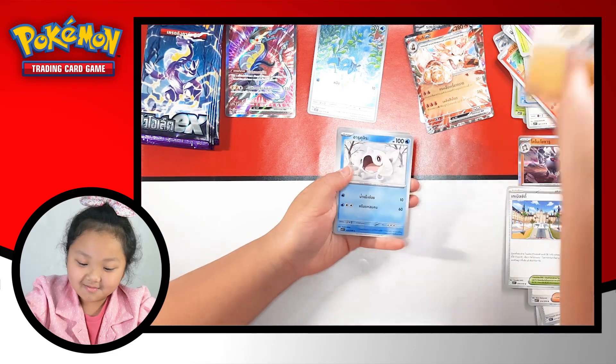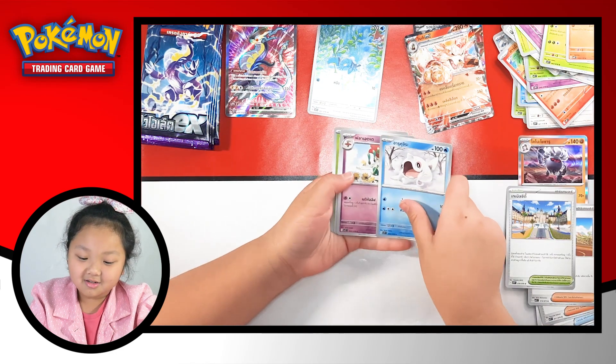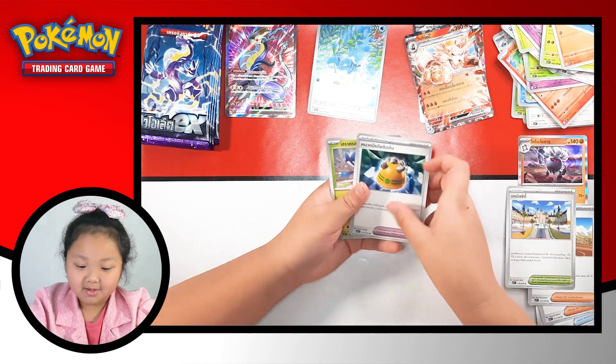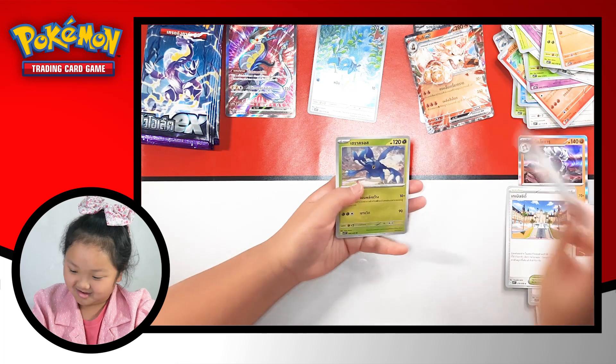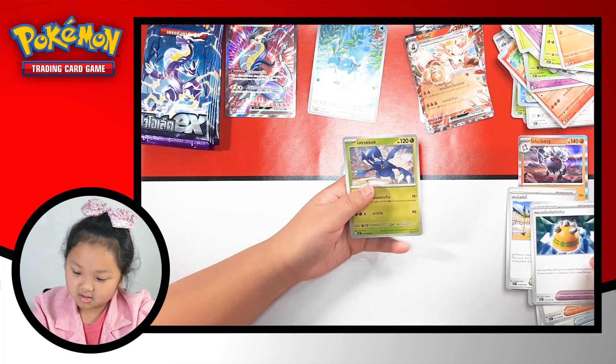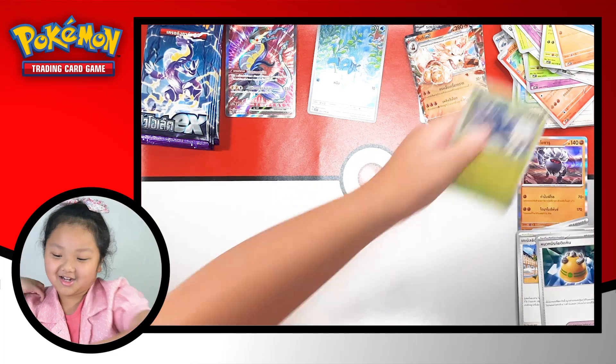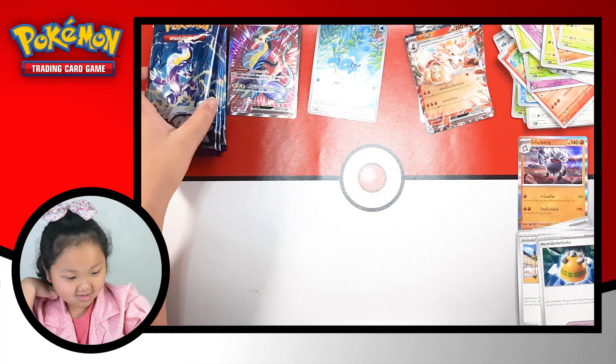We got Mankey, a Flat Baby, a Cool Rocky, and another Heracross. Welcome back. And next one.